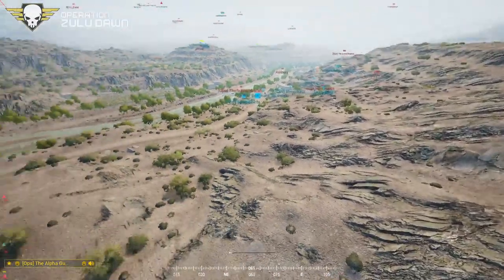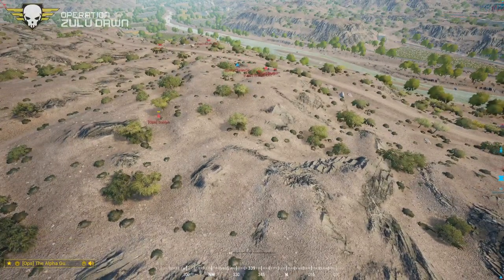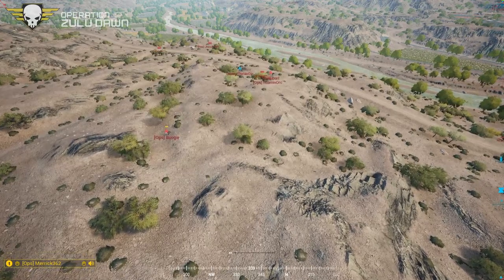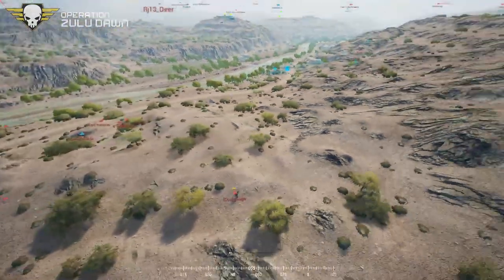Two, one — continue what you're doing. Four, move the rest of your squad out with Aethel and go continue to take that hill. One, you just heard a technical pop-off towards southwest. Copy.